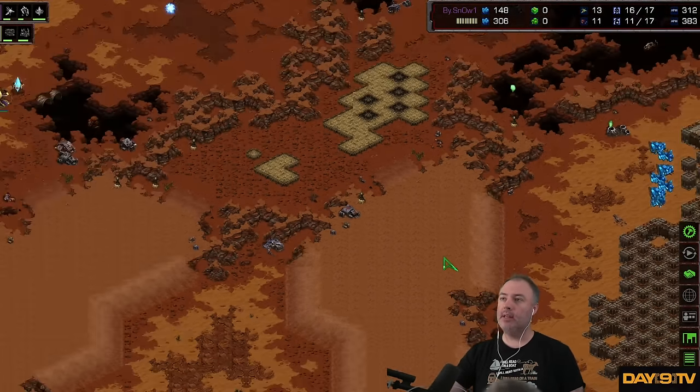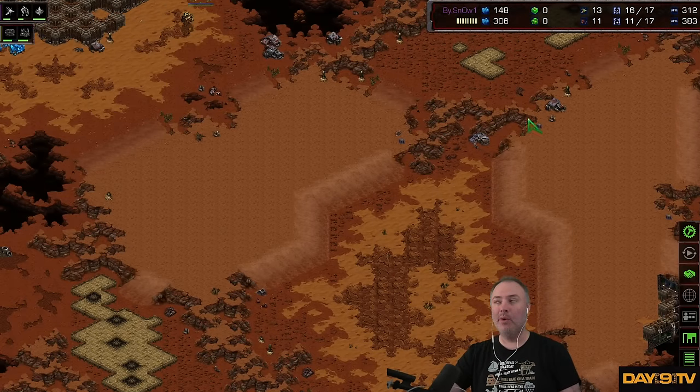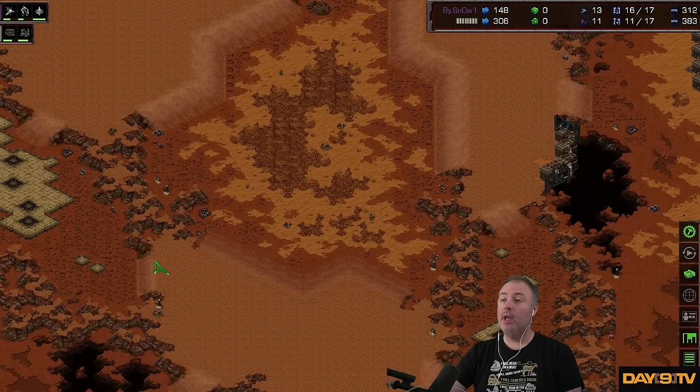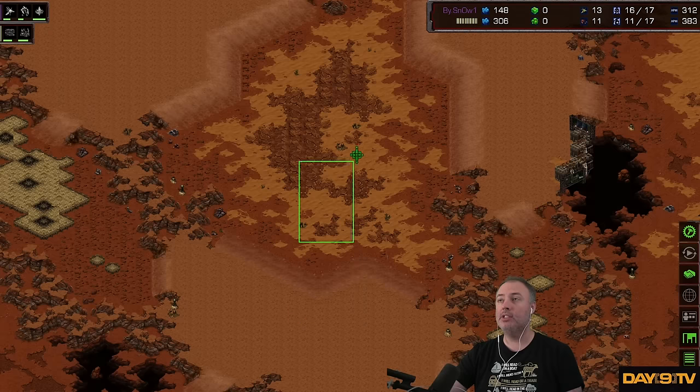In my eyes, the only way I was ever able to stop getting completely smashed in situations where my early attack didn't win — the only way to avoid this is to say, what's your long-term plan in this match? It's definitely going to be controlling this. If I'm a Zerg player, I want to get control of this area and maybe start moving out into this spot.